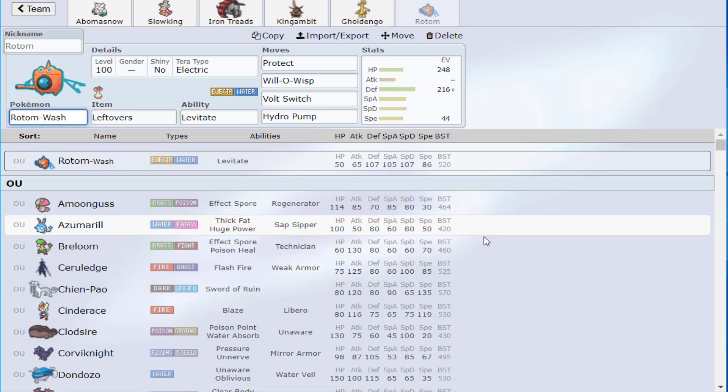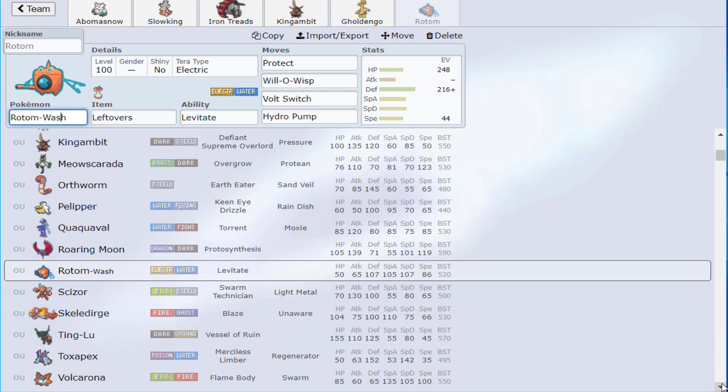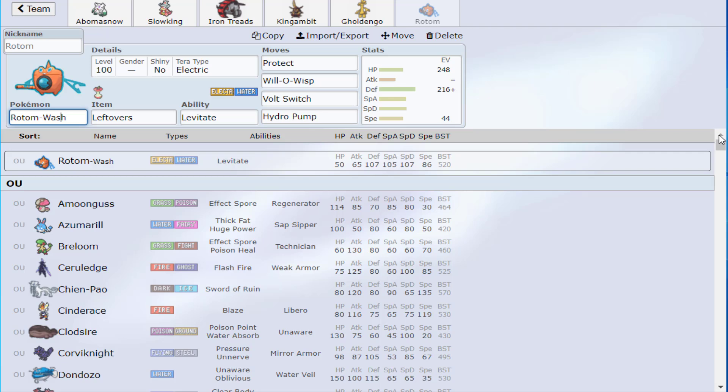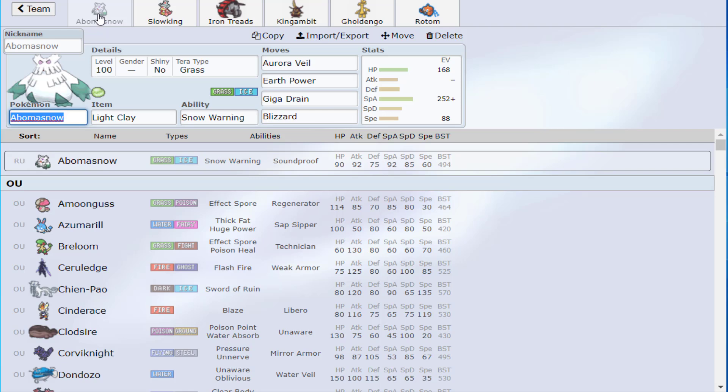Rotom's primary purpose is what it baits in: Amoonguss, Gholdengo, potentially Chien-Pao, opposing Rotom, and Roaring Moon. All those months get bodied by Abomasnow, or get bodied by Gholdengo, or get bodied by King's Gambit. That's what we're working with on this team.